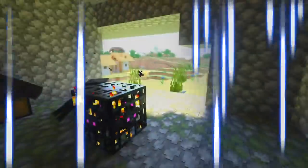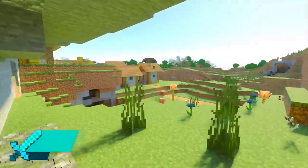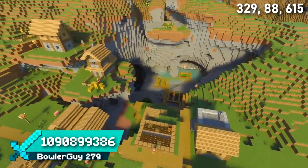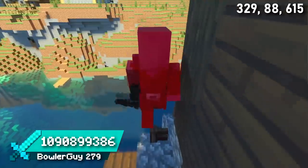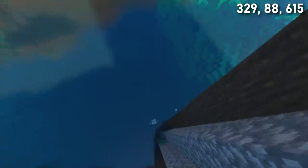Seed 16 has one of the most amazing villages found so far in 1.18. This village is situated above an exposed cave with a pillager outpost just across the river. These villagers are lucky that pillagers are not the greatest swimmers.